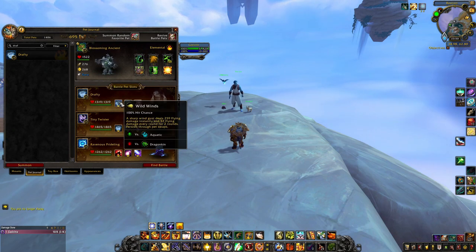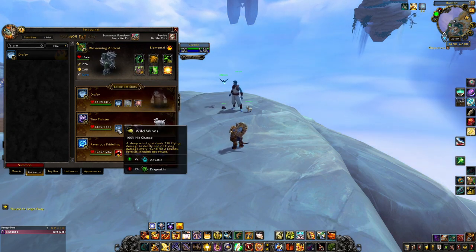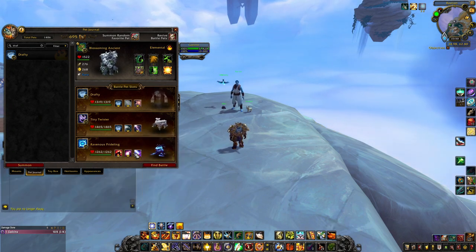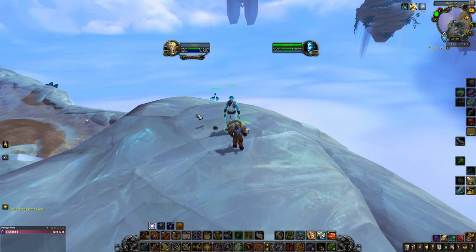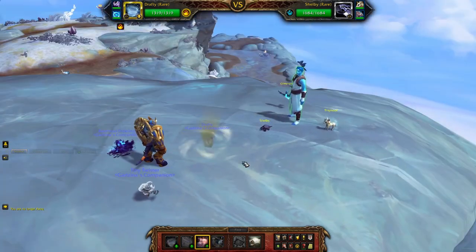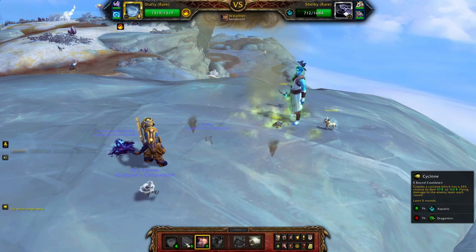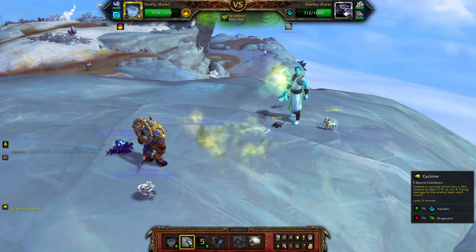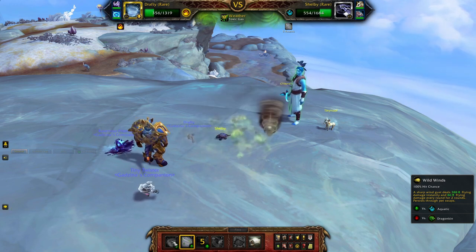For Stratios, we're going to use Drafty with Wild Winds, Cyclone, and Sandstorm; a Tiny Twister with Wild Winds, Flyby, Cold Lightning; and Revenus Bridling with Blast of Hatred and Surge of Power. We start with Sandstorm, then Cyclone, and Wild Winds.